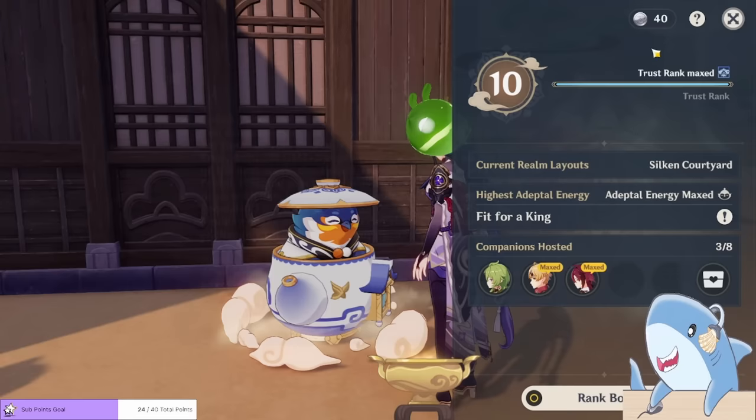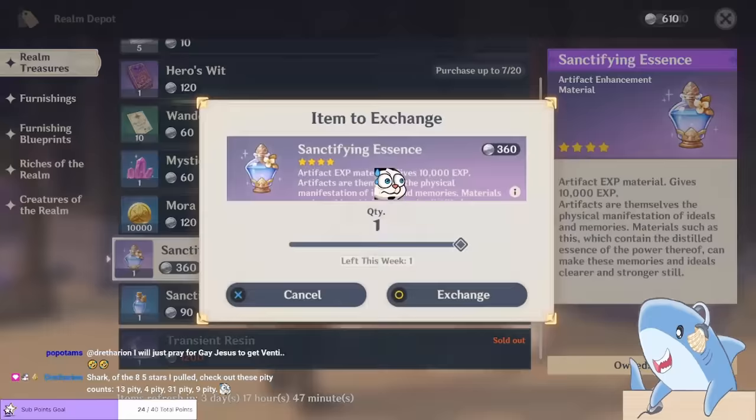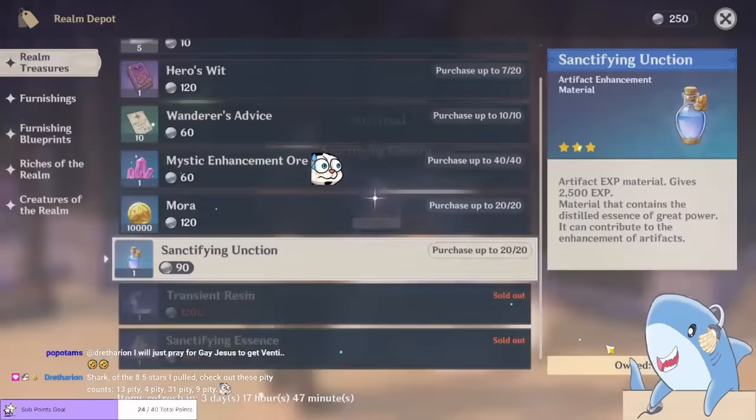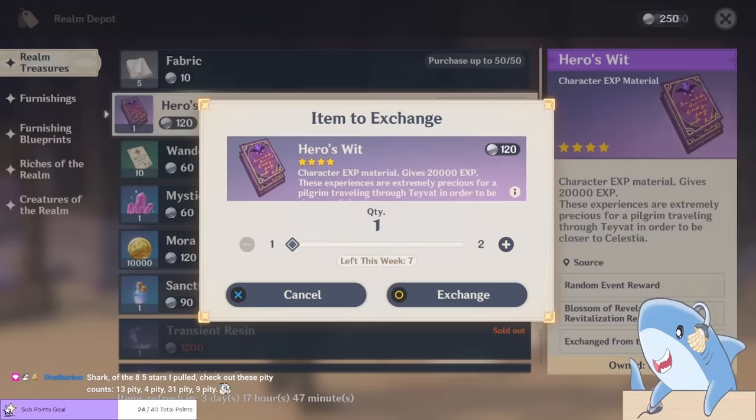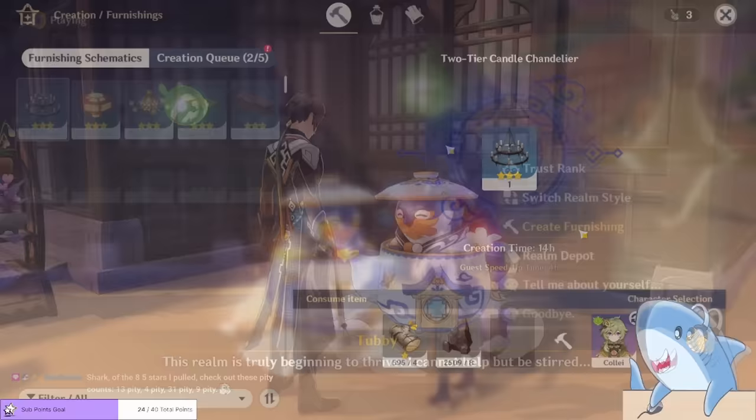You can think of the trust rank as Tubby's level. To increase the trust rank, you have to craft new furnishings for the very first time. Achieving a higher trust rank with Tubby will get you access to more items in the Realm Depot — the store of the Serenitea Pot — and eventually you'll be able to unlock other realms as well.